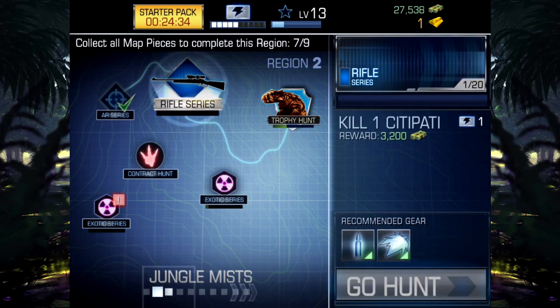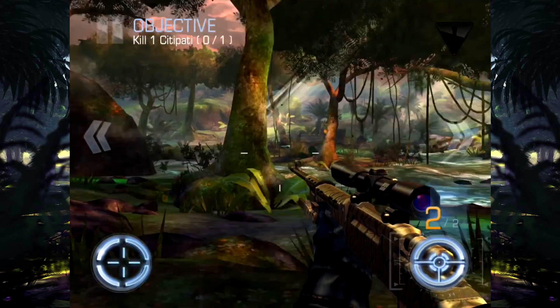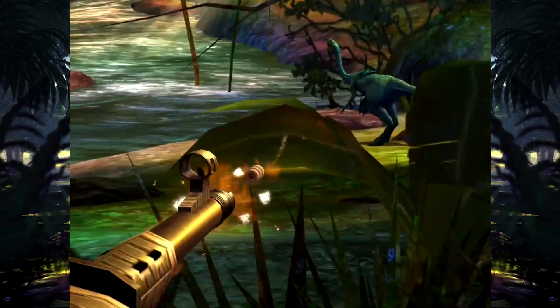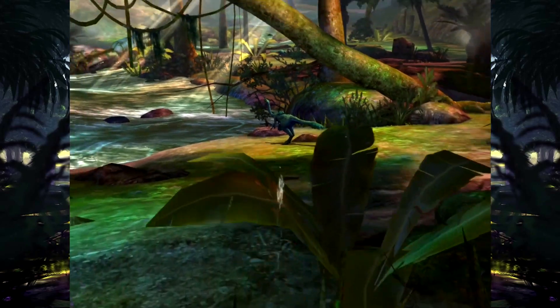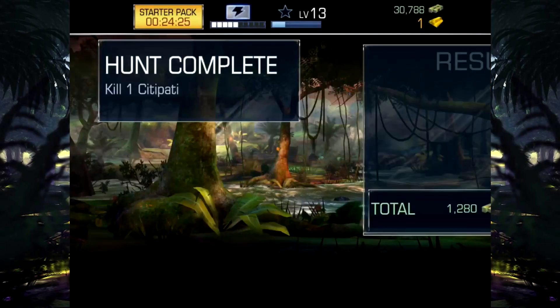Let's see what the first one is. What do we have to do? Who do we have to kill? This should be the heart shot, and if not, it's the body shot. Anyway, he's dead. Yes, it's the heart shot — he's down. And we've done it.